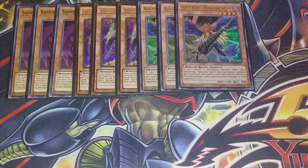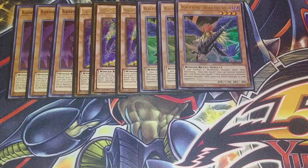Three copies of Bora the Spear. Bora the Spear gives piercing damage and you can special summon it from your hand if you control another Blackwing monster. One of the best cards in the deck — you're looking at some of the best cards in the deck right here.